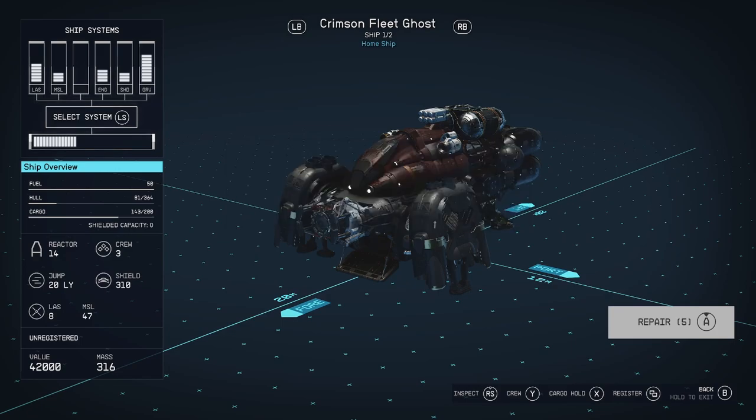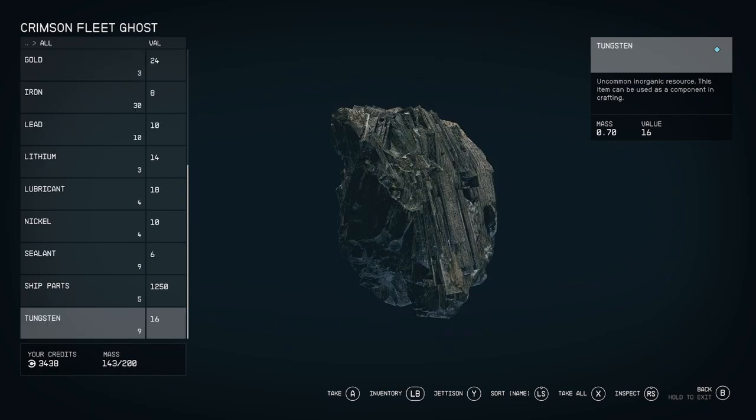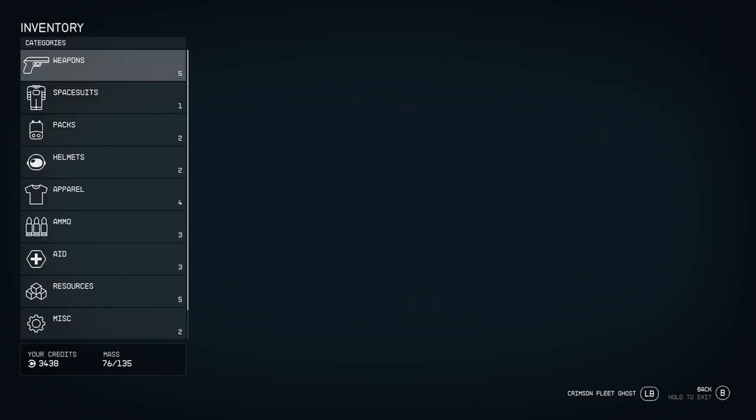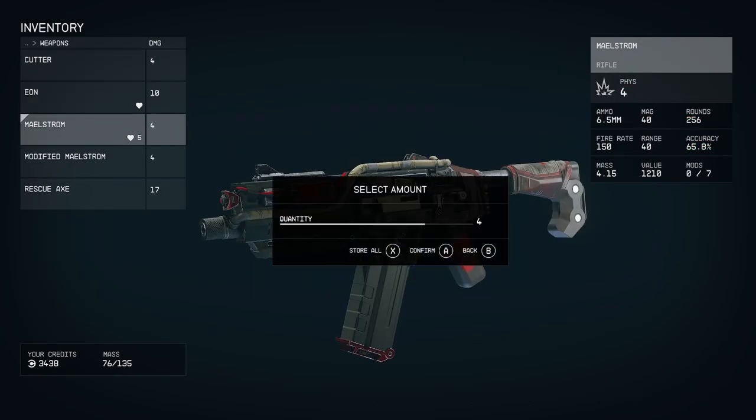I don't have enough credits yet, but I can look at my cargo by pressing the X button. While here, you can take stuff from the cargo, but if you press the left bumper button, you can now move stuff from your inventory to the ship. You do not need to be in your ship in order for this to work.